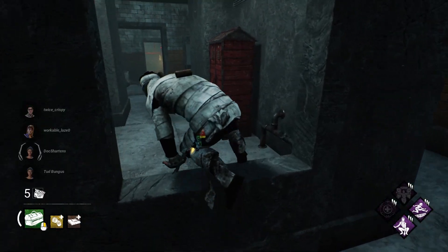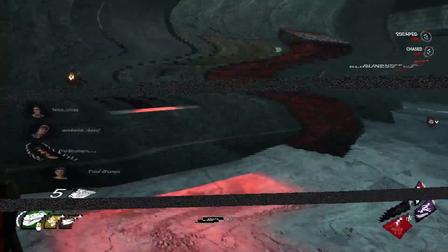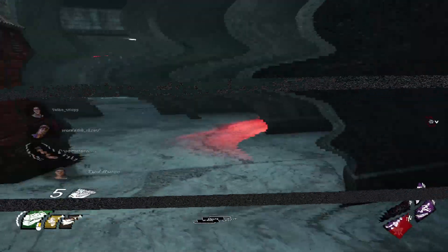Quick and Quiet with Head-On is really good because you can speed vault into a locker, upping the chances of getting the stun off with Head-On.